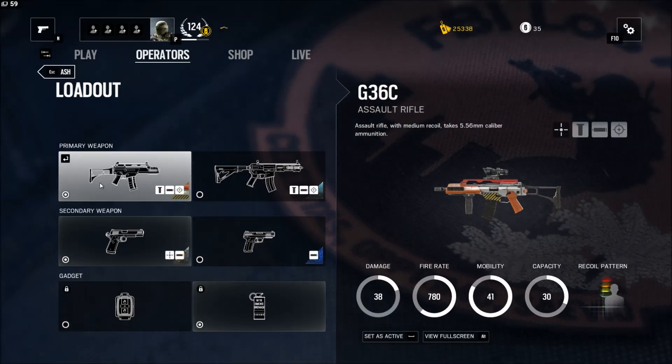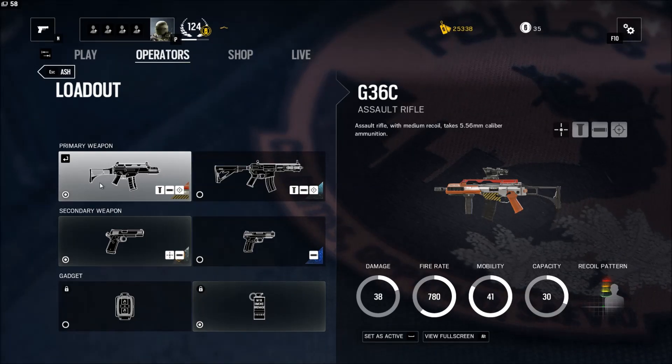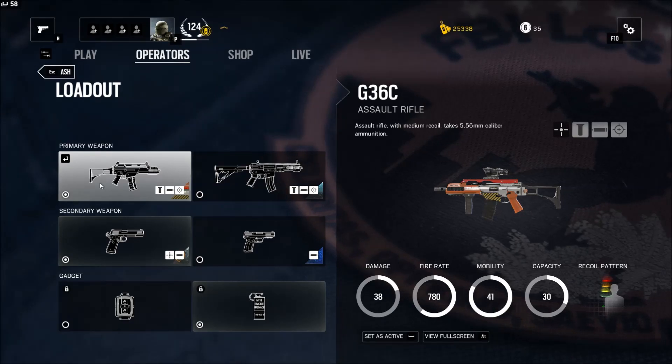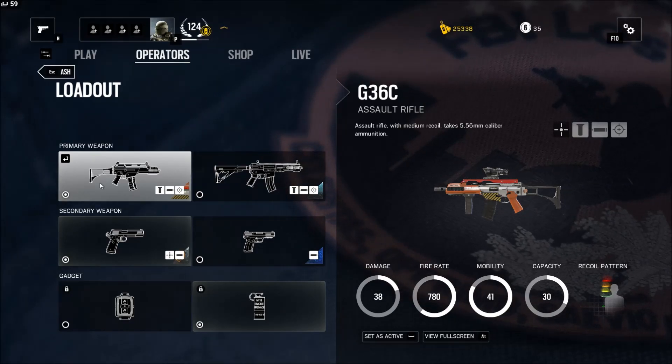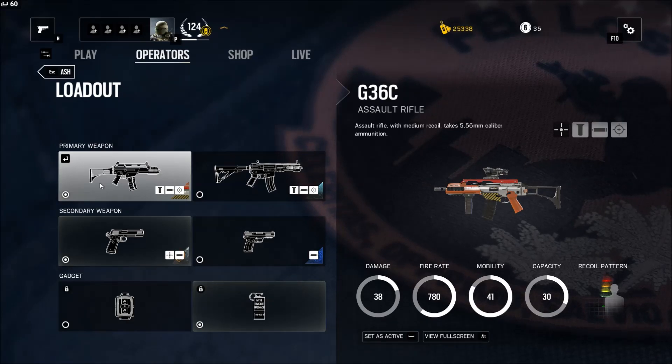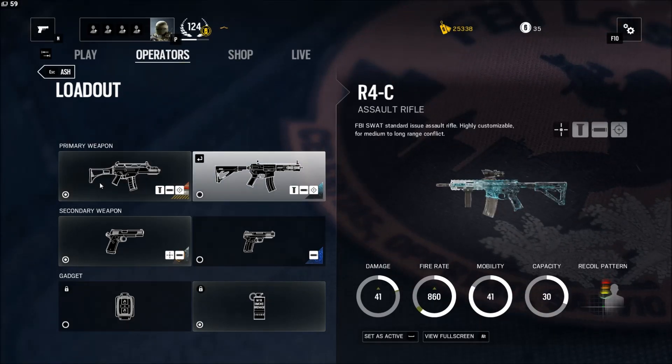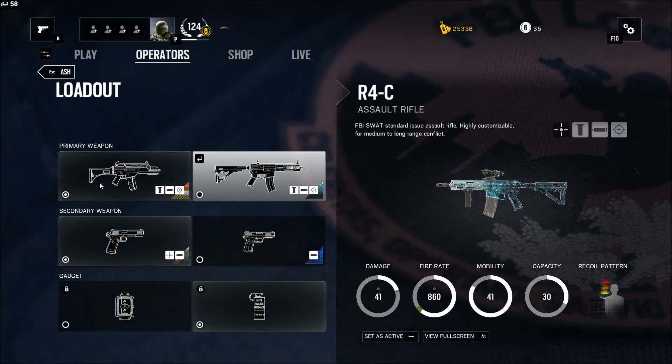As you can see, the G36C has a damage of 38, fire rate of 780, mobility 41, and capacity 30. Overall those are pretty good stats — it's a great weapon with decent damage, very good fire rate, and good mobility. However, the R4C has three more damage, a much higher fire rate, and the same mobility and capacity, so clearly it has higher stats.